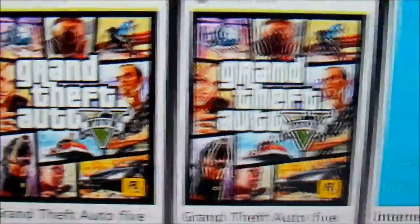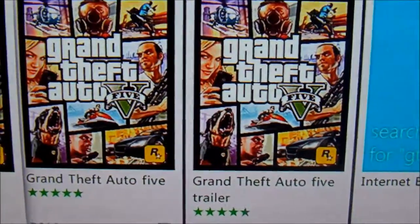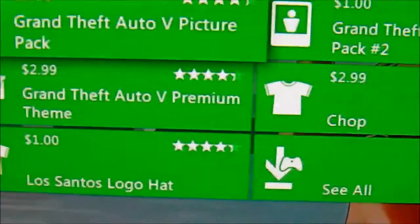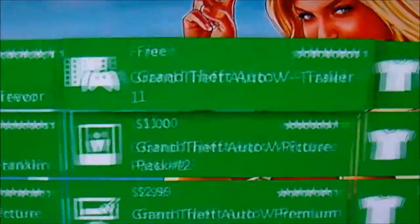Then it's going to say, just hit one of these — GTA 5, not the trial, just GTA 5. And then after that what you're going to do, hit RB, scroll over twice, then you guys can see — see all right there. Once you hit that you can see it all.